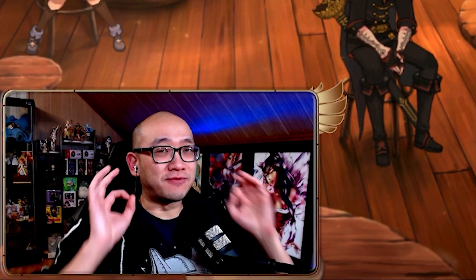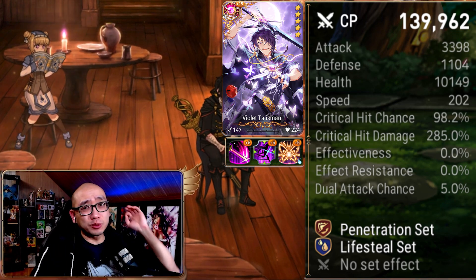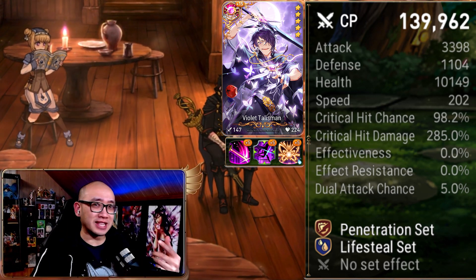Today, we are playing with Remnant Violet. He is on a lifesteal pen set. He is a little squishy, but we'll just have to rely on his evasion and the Violet Talisman to keep us alive.